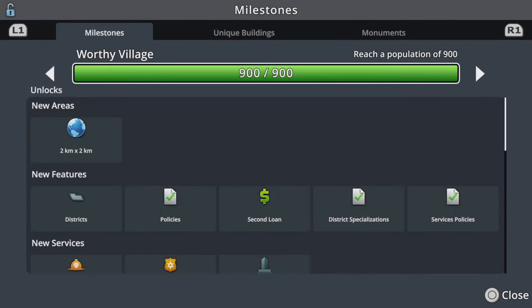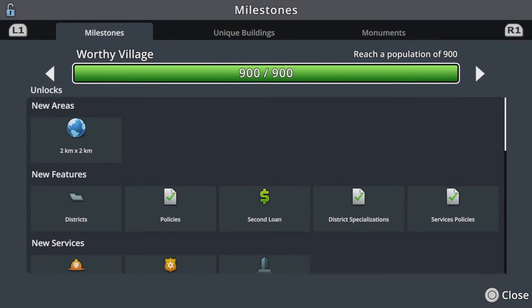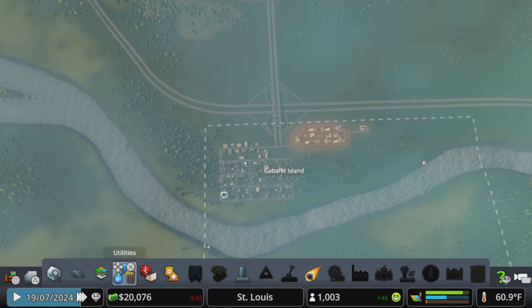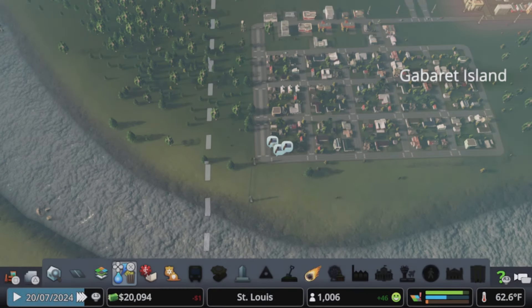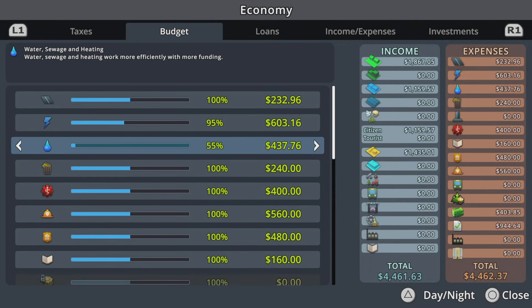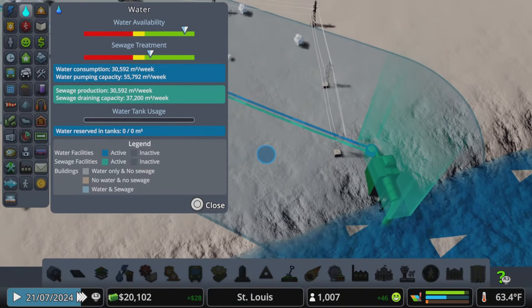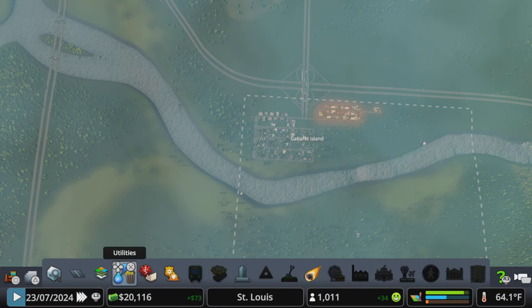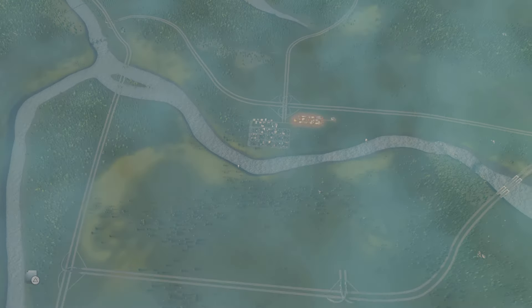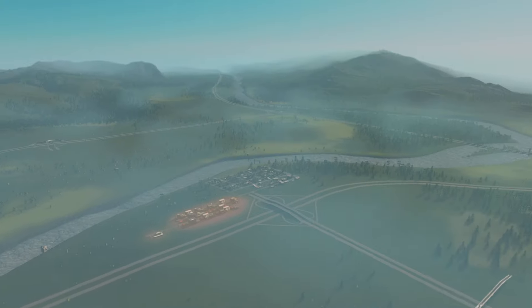The other two things we unlocked during our worthy village milestone are forestry specialization and agricultural specialization — both are industry specializations and we'll get to those in the next episode. We also need to reach 1,400 population for our next milestone, so we have 400 population to grow. In the next episode we will cover industry and forestry specialization. Thank you very much for joining the channel — please like, share, and subscribe, and we will see you next time.